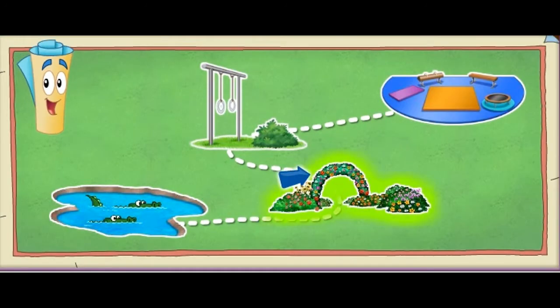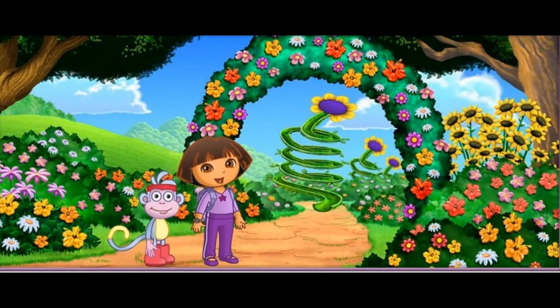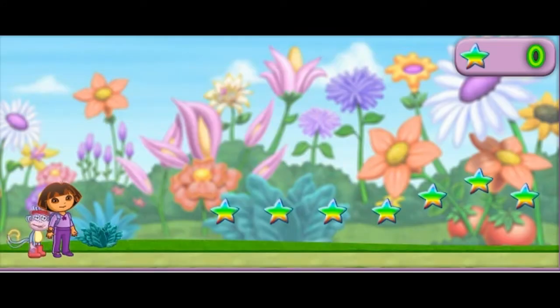Now we need to trampoline jump through the flowery garden! ¡Vámonos! We made it to the flowery garden! We need to trampoline jump through the flowery garden so we can find the rainbow ribbon for my ribbon dance at the big gymnastics show! Will you help us? Great! Look for rainbow stars — they'll help show us the way through the garden! We can catch them too!